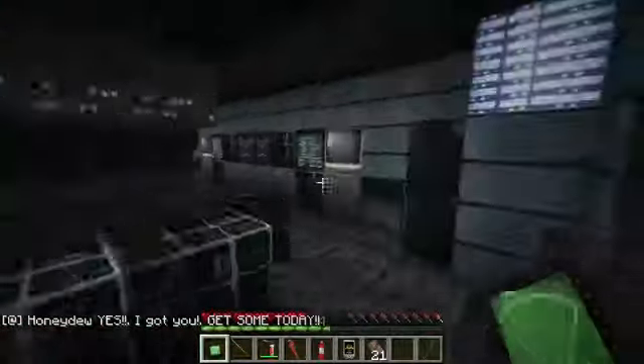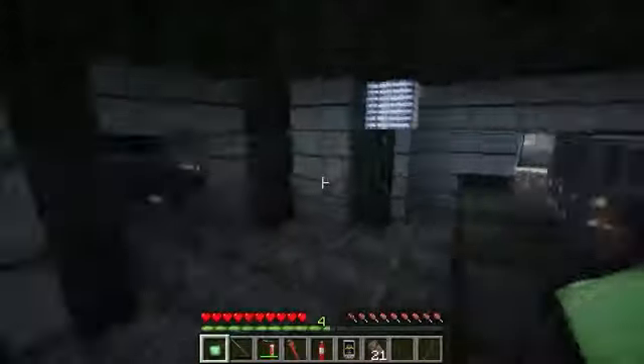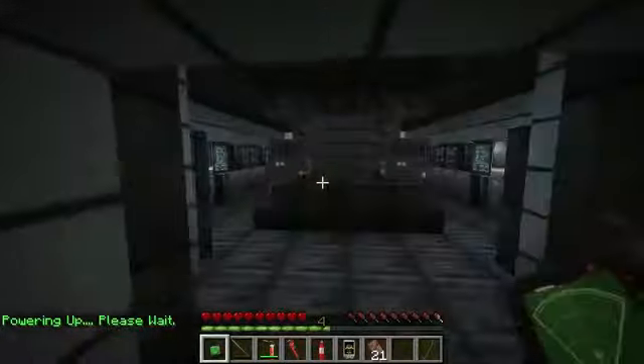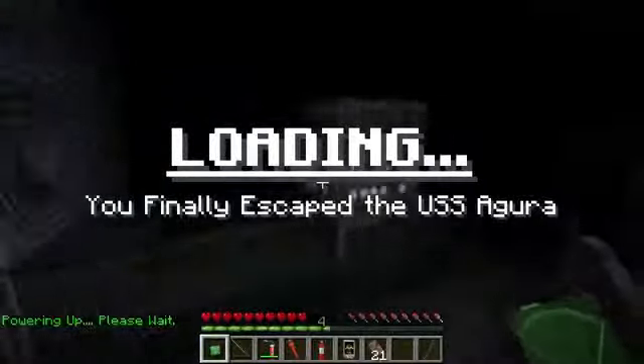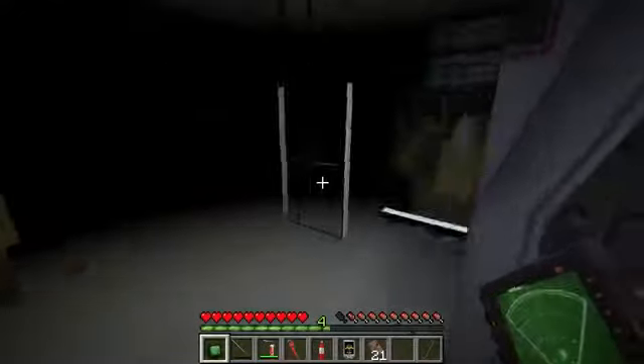The evac shuttle. So is that it? We're in a shuttle. Let's escape, let's hit the shuttle. Powering up. What do you mean, powering up? Please wait. Oh God, I hope the alien didn't somehow get into the shuttle. We did it! We finally escaped the USS Agura.